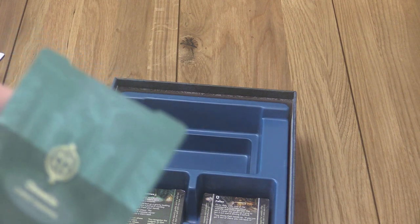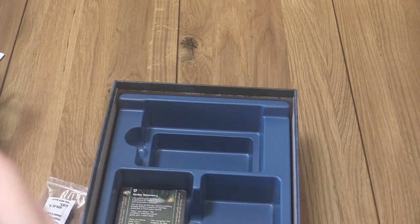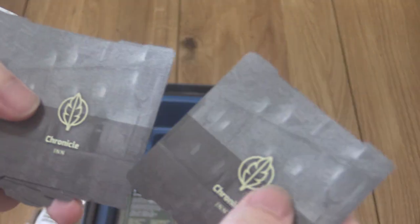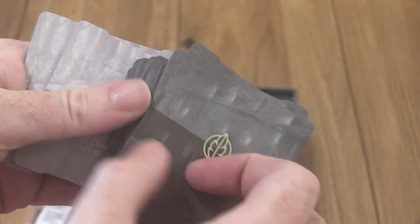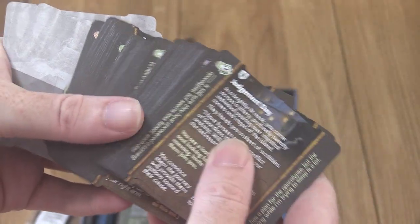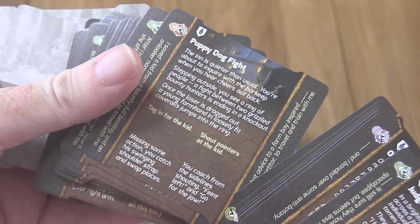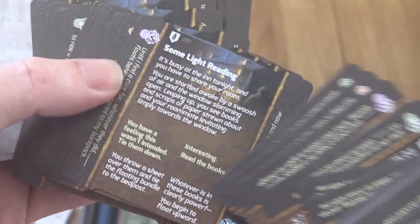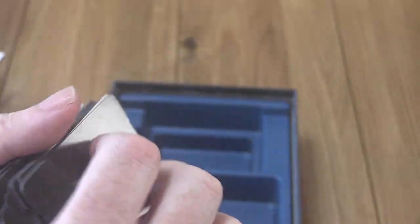Now we've got the Villages and Hamlets expansion - expanding beyond the bounds of the map. It's got a nice picturesque scene on the box, which is unusual for this game. Inside we've got a nice glossy rulebook. There's a little island board here with space for three extra hexes and a port location that I assume you slide into the edge of the main board, allowing you to sail out to this separate island.